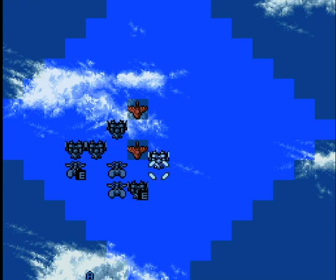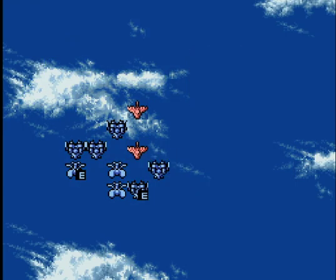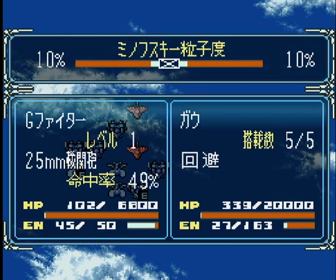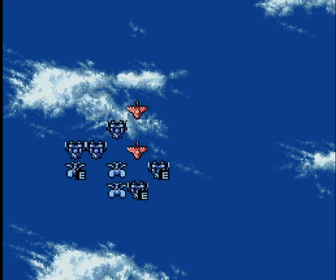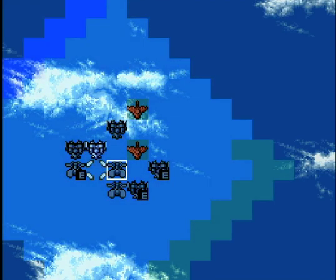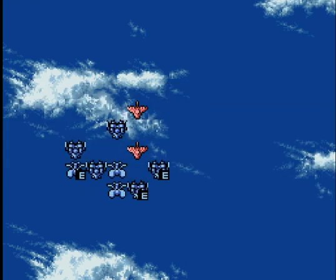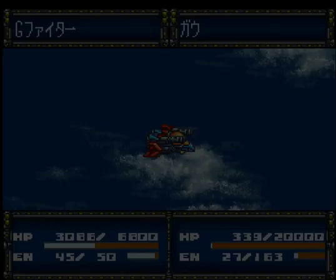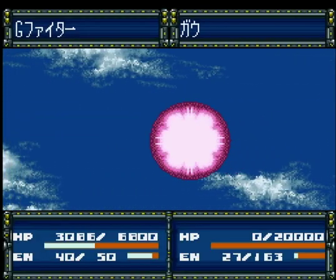せっかくなんで、Gファイターで撃沈しましょう。防御されると1800。残りのヒットポイントを削れるかちょっと微妙ですね。当たって1400。あと400残りましたが、これはもうここで終わりかな。倒せそうですね。ここで削り切りましょう。かわされた！かわされたかぁ。貴重な攻撃回数を。85%の命中率なので、これでガウ1隻目、撃沈。